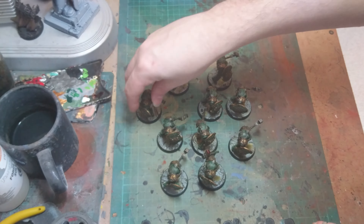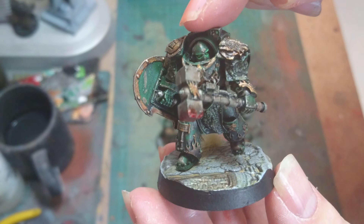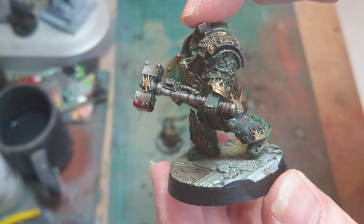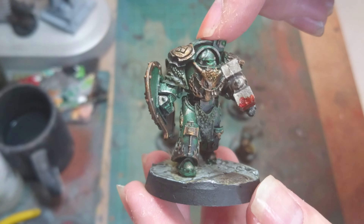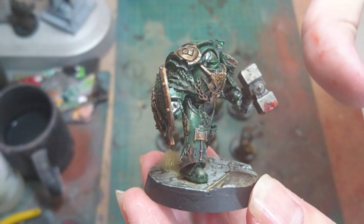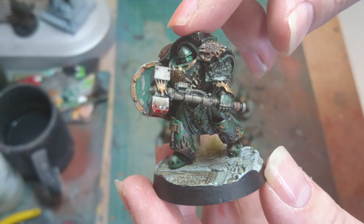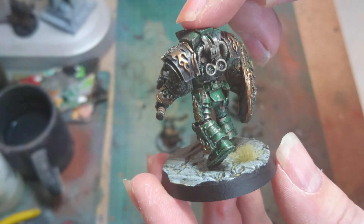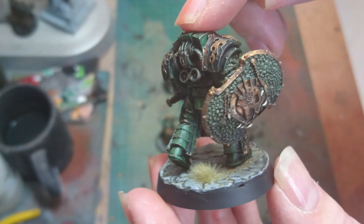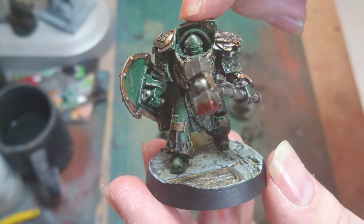So that's the sergeant, we'll go for another guy. Again just a simple scheme — the green skin spray all over to start the army off gives you a nice starting point, and then just pick up all the details and give a nice wash of the Army Painter Strong Tone, and you can get a quite decent looking army done.